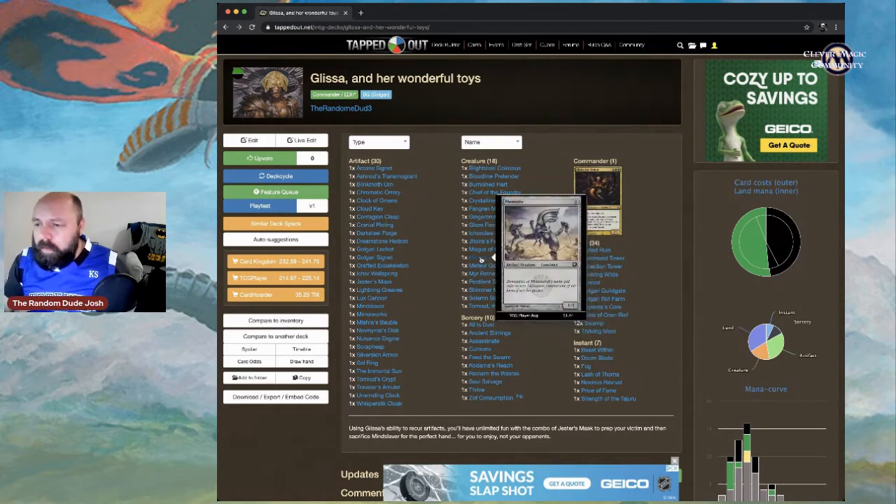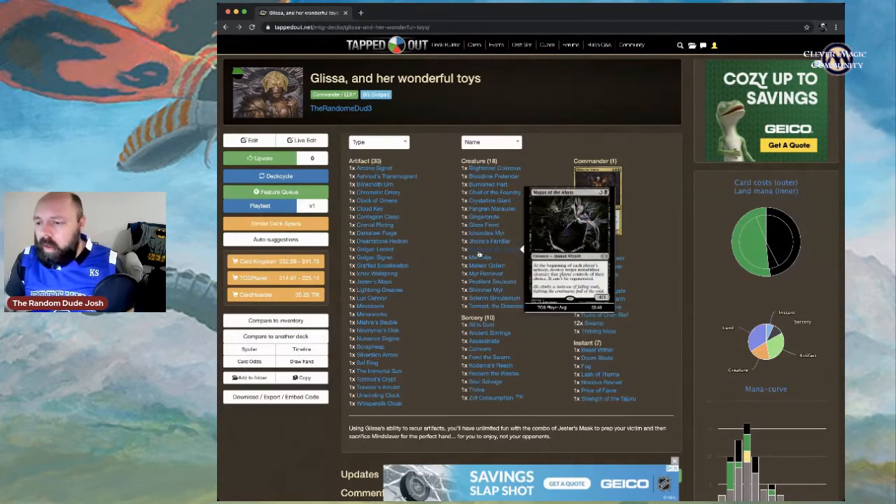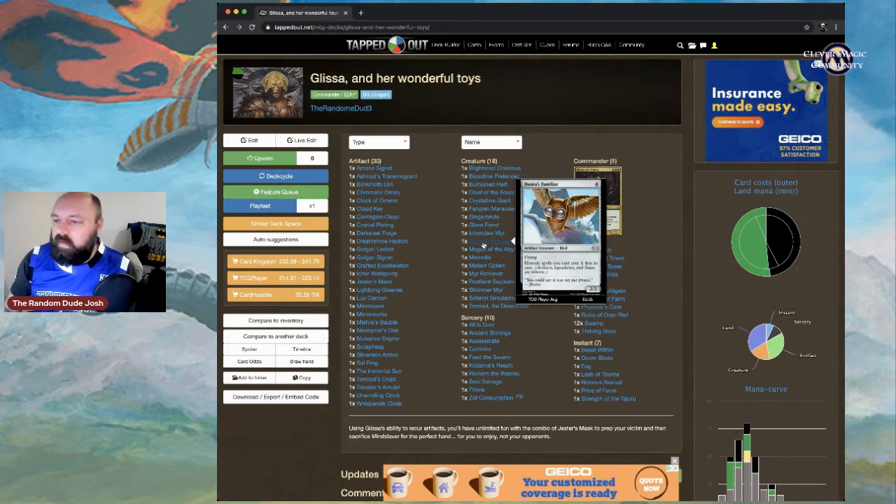If Shimmer Myr is on the battlefield, flash it out for all sorts of powerful plays. Memnite is a solid zero-drop 1/1 creature. Magus of the Abyss: at the beginning of each player's upkeep, destroy target non-artifact creature that player controls. Since we're running lots of artifact creatures, this gives us great flexibility, and there's a way to make Magus an artifact creature.